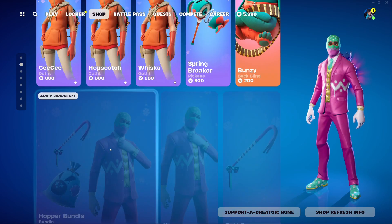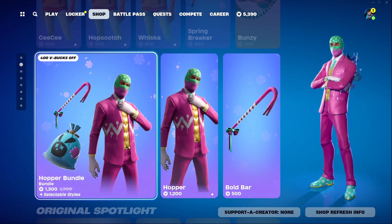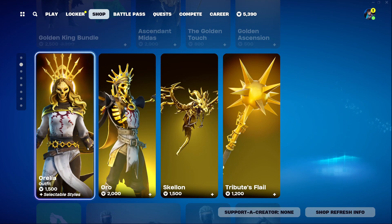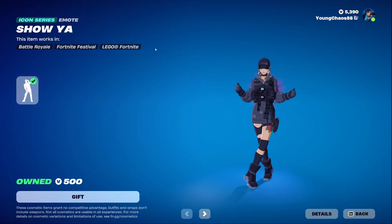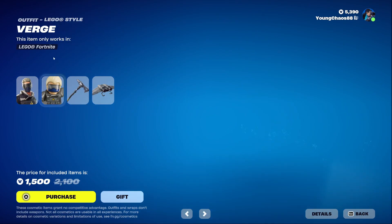We of course still have all the bunny outfits returning from yesterday. We also have the Hopper bundle and the Golden King bundle, along with the entire Golden Kings set — it's a really cool new bundle right here.